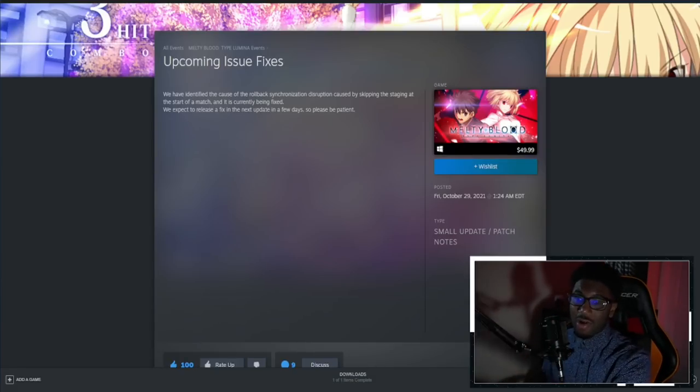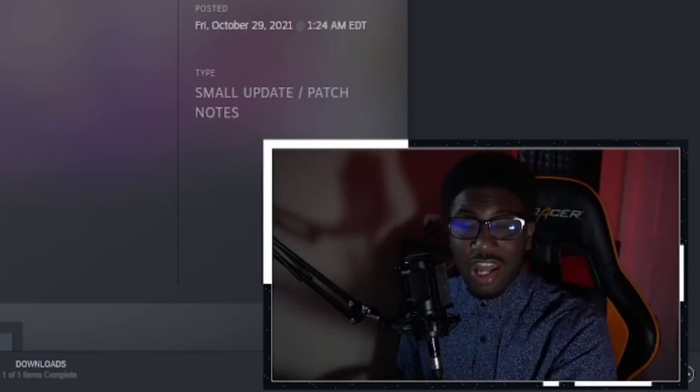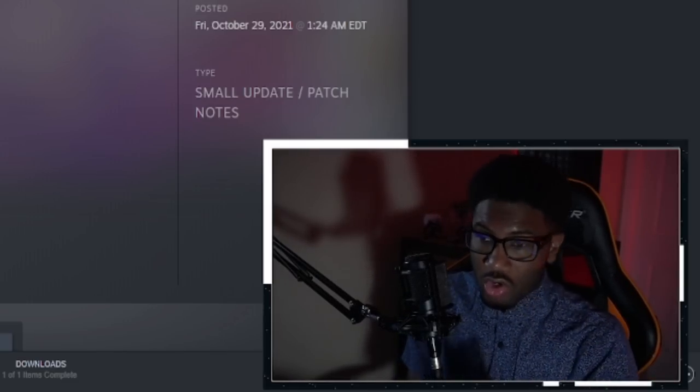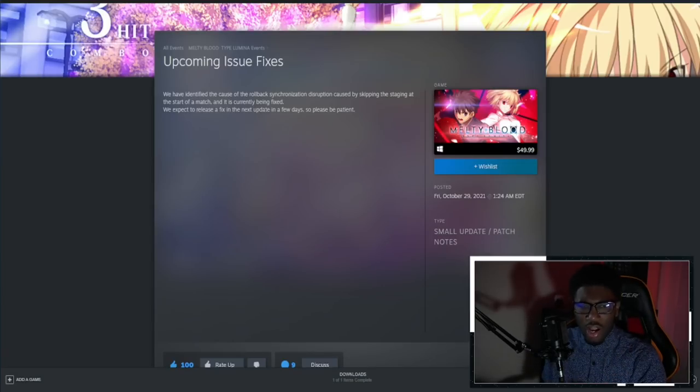Unlike console, Steam allows developers to give news updates on the platform itself. They stated: 'We have identified the cause of the rollback synchronization disruption caused by skipping stages at the start of the match and it is currently being fixed. We expect the release of the fix in a few days, so please be patient.' Hopefully this fixes the majority of issues — a lot seem to happen at the beginning of matches and end of rounds, and this could drastically improve the netcode experience.